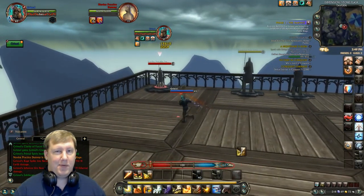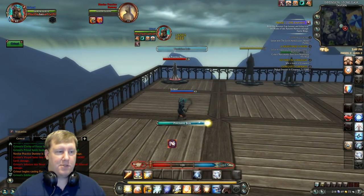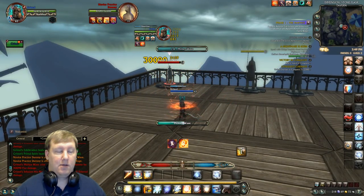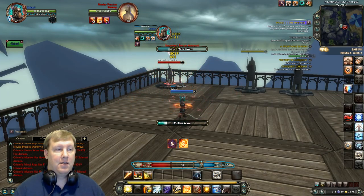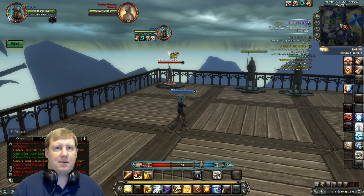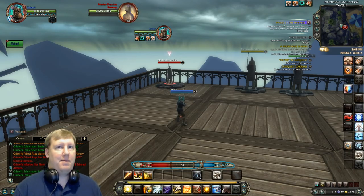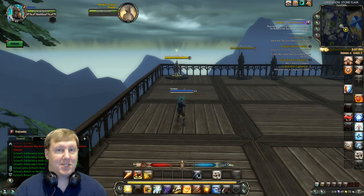Once we get 100 fury again, we go into the normal burst rotation. Refresh Precision Bolt and Conflagrate. At 100 fury, hit Molten Wave. Once Molten Wave finishes casting, hit the spam macro once, then hit Molten Wave again — this stacks the damage buff that Molten Wave provides. Casting two Molten Waves back to back this way gives you all that bonus damage stacked on top. That's the normal rotation.